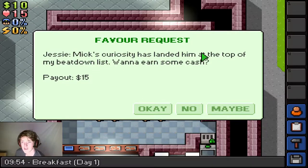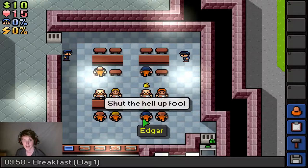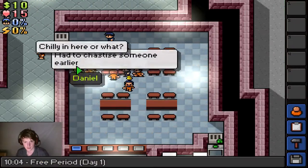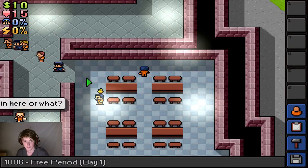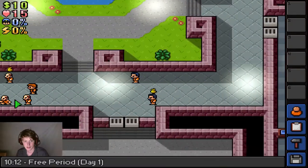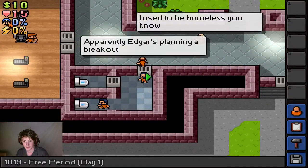Mick's curiosity is landing him at the top of my breakdown list. Want to earn some cash? So what do I have to do? Beat up Mick. Who's Mick? Mick! Alright, I'll just beat him up then. Where did Mick go? This is Mick, yeah. Free period — okay, means I can beat you up.